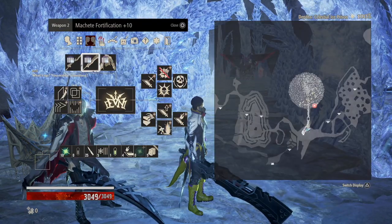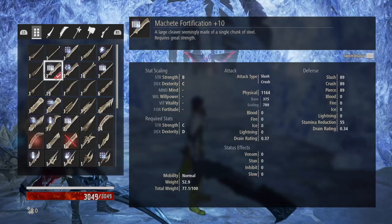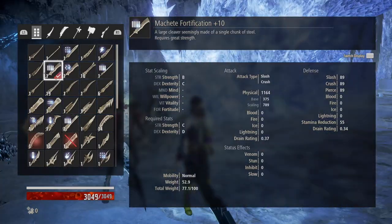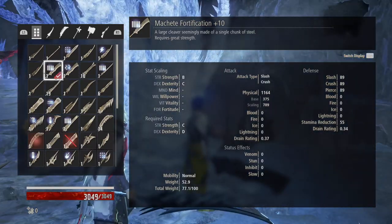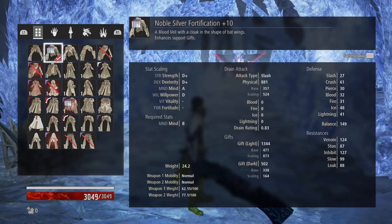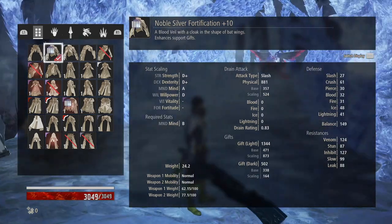For the weapon I have the Machete with a fortification of plus 10. I've tried a few other one-handed swords and this just seems to work the best based on the stat scaling itself and the fact that its attack type is slash and crush.